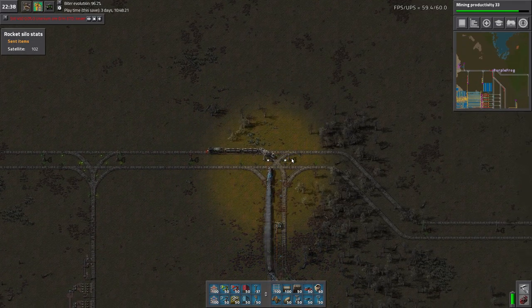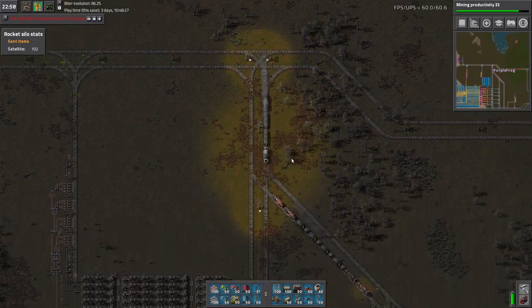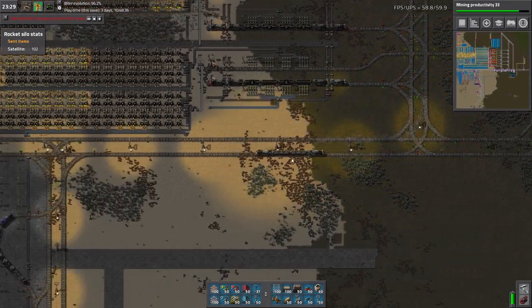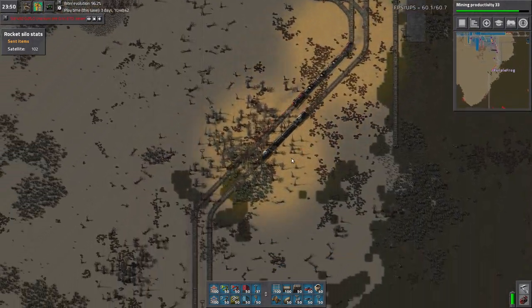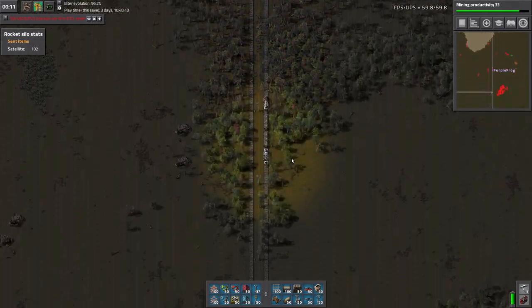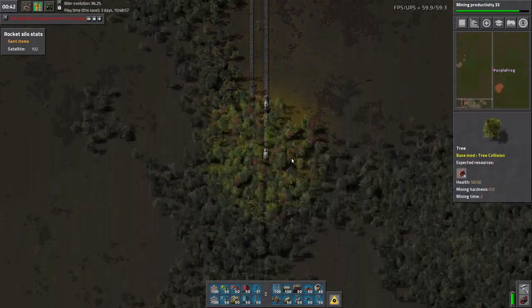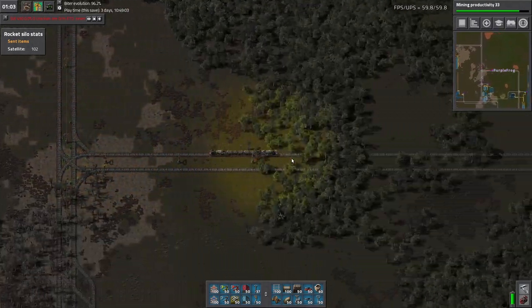Here we go. We're going to be part of the trains getting stuck this time. I think we're alright. We have launched three rockets — started at 99. I think we're pretty safely at about one rocket every seven minutes at the moment.